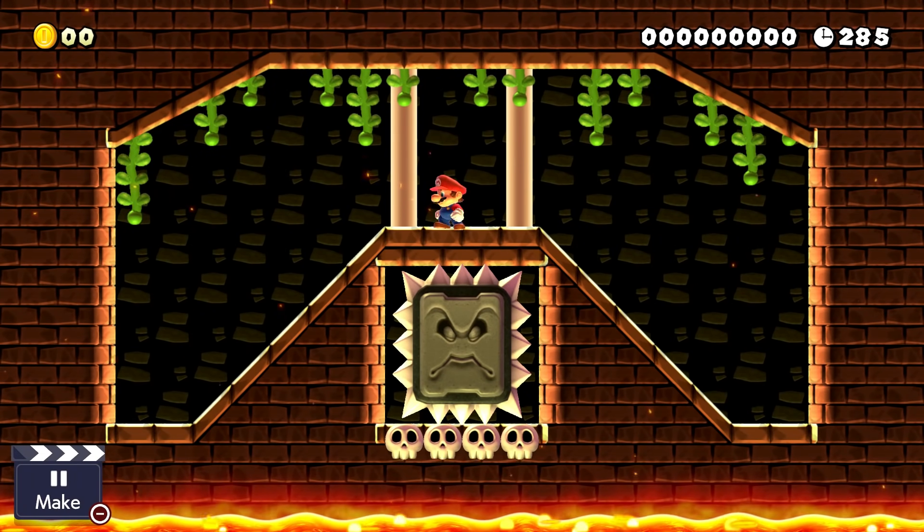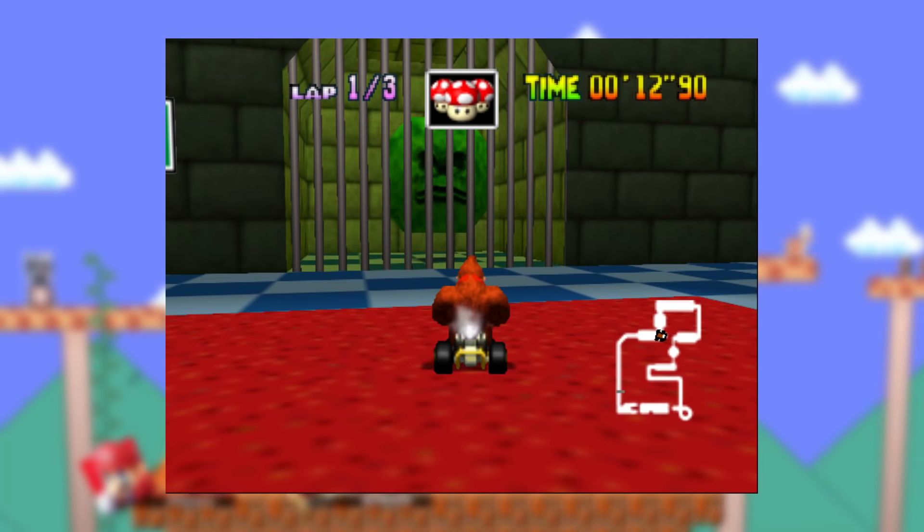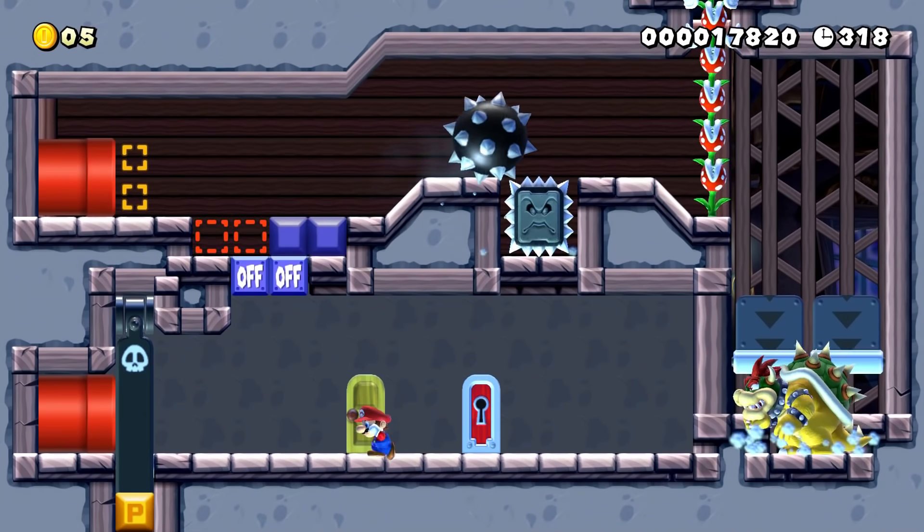Hello everyone, you all know Thwomps, right? You know, the best Smash Ultimate Assist Trophy and secret Mario Kart 64 character? Well, as it turns out, they actually got their start here in the Mario franchise — who would have thought?